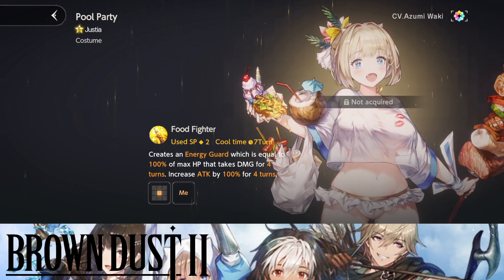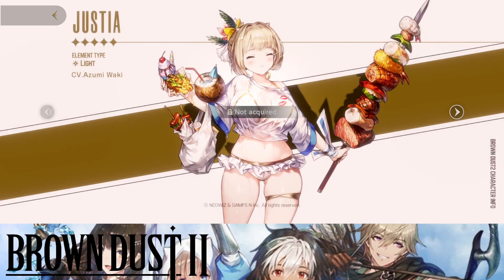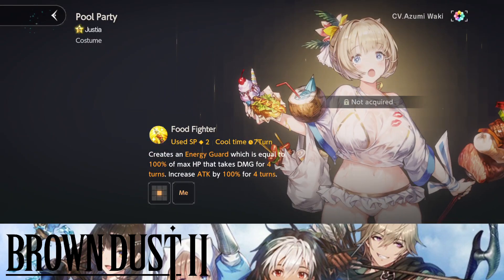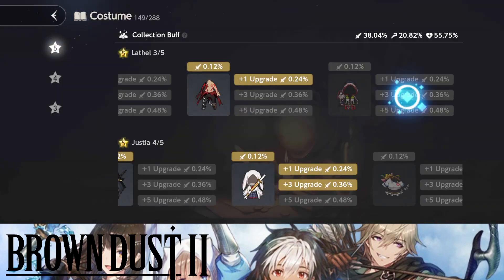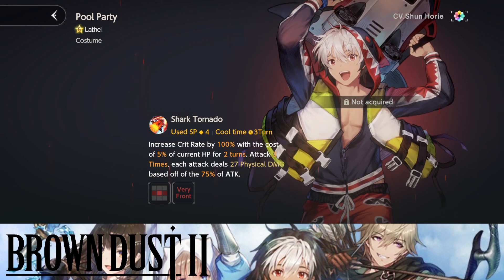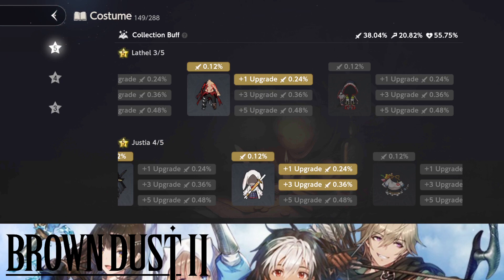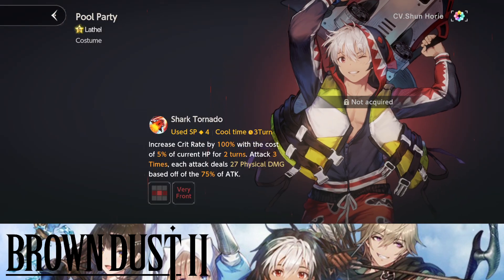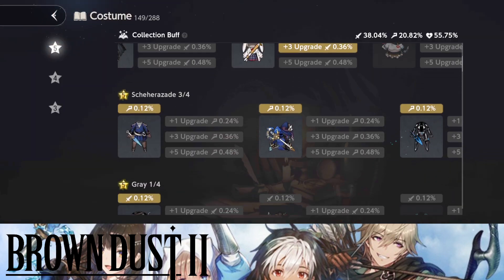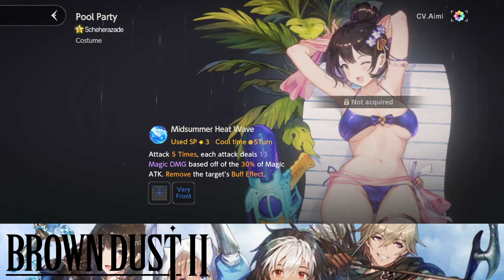Right now you can see Justia — this is how she looks, she looks absolutely beautiful and stunning. You've seen the PV. We can also see Laffle's costume, which we weren't able to see completely before. The skill costs 4 SP. I will be making individual videos on each summer character and going over how to get Laffle's skin, because the costume is free.